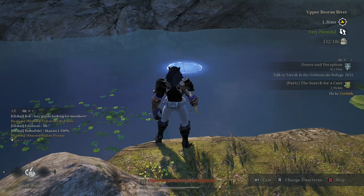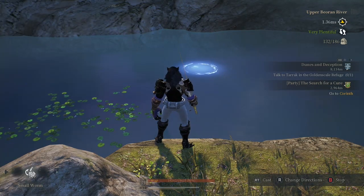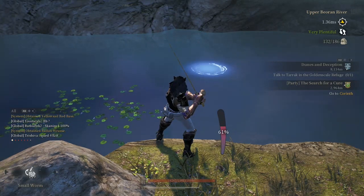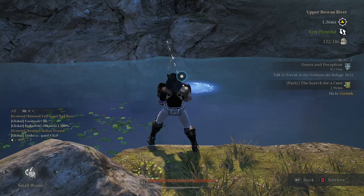Okay, so wind direction is 1.36 meters per second to the left, meaning the line will drift to the right when the wind blows. Boom — in the blue instantly. Now we wait.